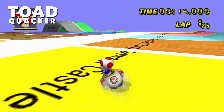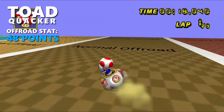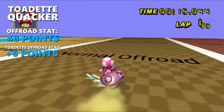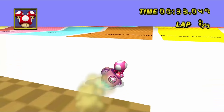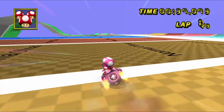Compare that to a vehicle like the Quacker. The Quacker has an off-road stat of 48, so normally it can't drift off-road. However, if you combo the Quacker with Toadette, who has an off-road stat of 6, now all of a sudden with a combined value of 54, you could drift off-road. This game has a lot of those intricate little features that, if you're not paying close enough attention, you will never actually notice until you lab it out.